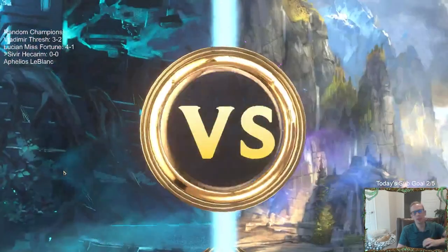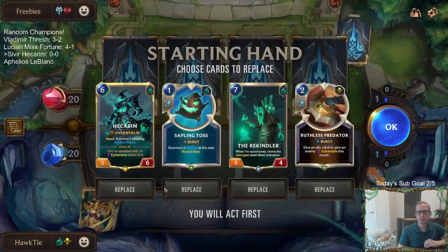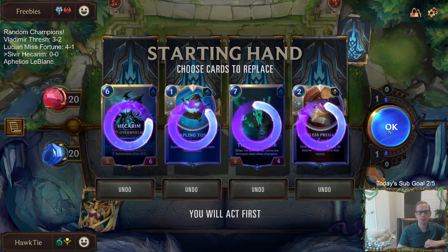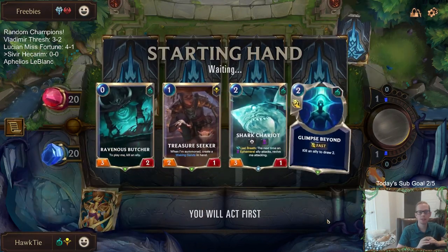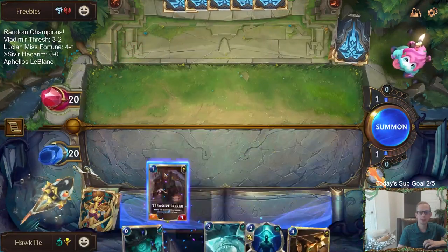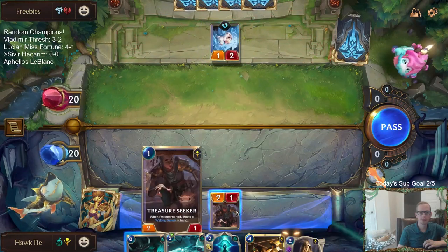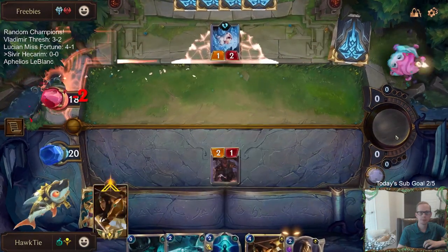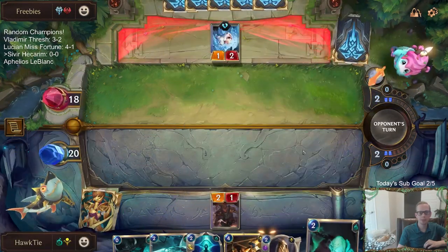Playing against LeBlanc, Freljord. Probably a Yeti deck — they're probably going to be trying to attack us with a whole bunch of Yetis. That doesn't sound very appealing. We're going to send all this back. Sapling Toss could kill a LeBlanc, I suppose. I want to make that trade because I don't want them to have two Yetis in play for the eight-cost Yeti.